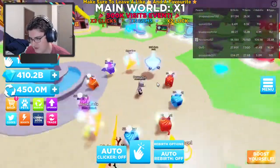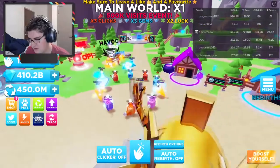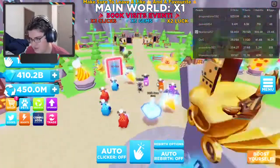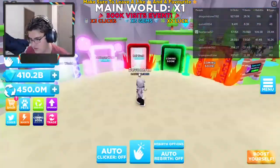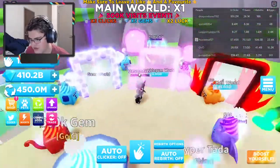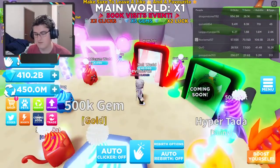Alright, so here we are in the game with our pets. I did a bit of off-screen grinding. This is where all the current pets are from, and then you've got bubblegum world to unlock and hell world to unlock, and I can unlock both of those because I have a lot of money.